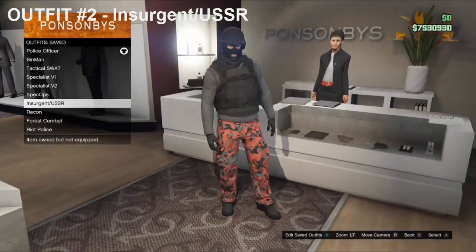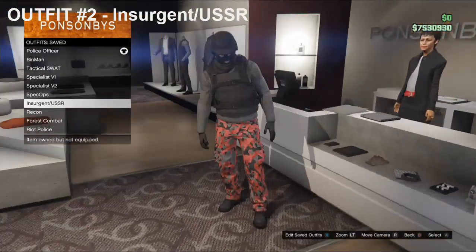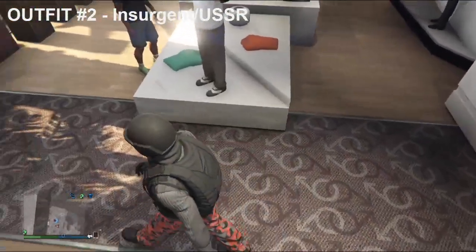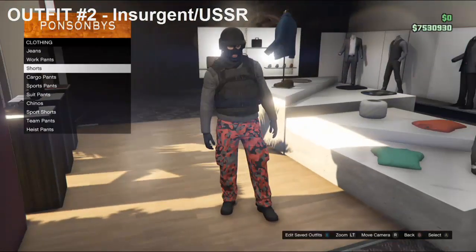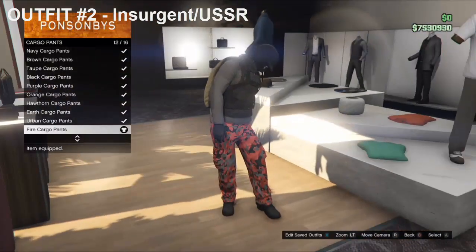Alright guys, on to the second outfit. This outfit is called the Insurgent. So this is what it's going to look like overall. First off, you want to head over to Pants, go down to Cargo Pants, and purchase the Fire Cargo Pants you see I'm wearing.